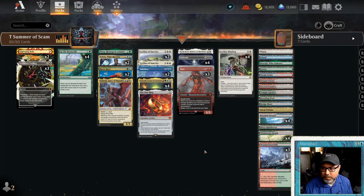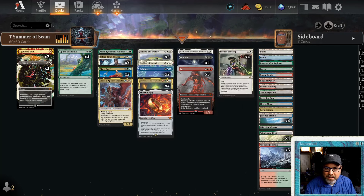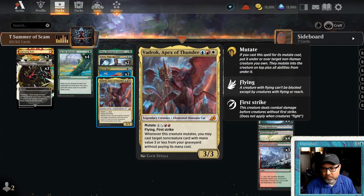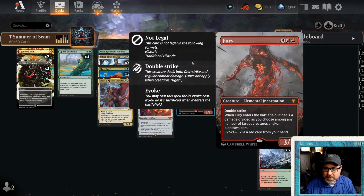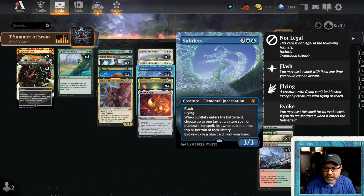Vadrok was something I was looking for that could also pitch to all these elementals since we're maxed out on Omnath. It's a 3/3 mutate, flying, first strike — whenever it mutates you can cast a target non-creature card with mana value three or less from your graveyard without paying its mana cost. So we can get back a Teferi, Lightning Bolt, or Prismatic Ending. Mostly if we're playing Vadrok we're already way ahead. Solitude is really the all-star — a 3/2 with flash and lifelink, essentially a Swords to Plowshares on a creature. Subtlety is a nice backup, putting a spell or creature back on top or bottom of the library.